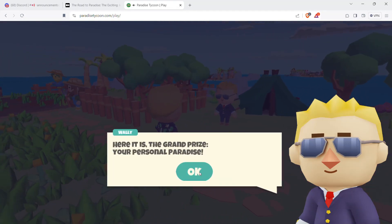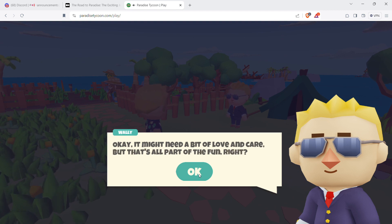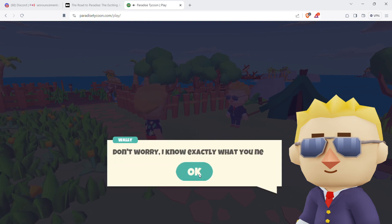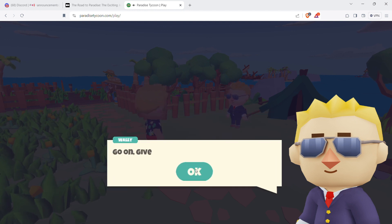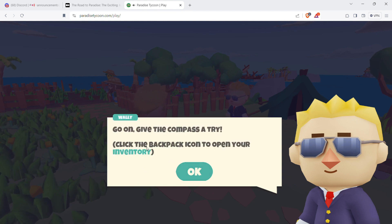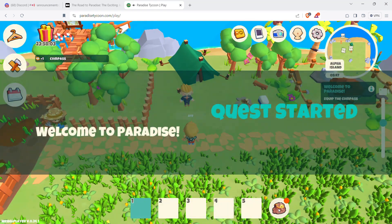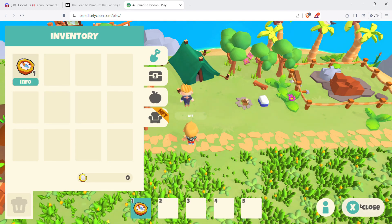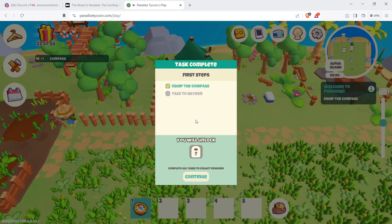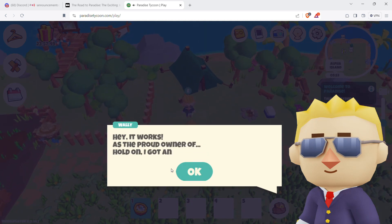There's a bunch of grass that slows you down as you walk through it. Here it is — the grand prize, your personal paradise. It might need a bit of love and care. Take this smart compass. Click the backpack icon to open your inventory. Drag it on there and close it. Now we have the compass equipped.